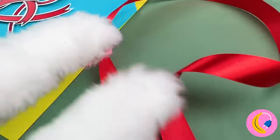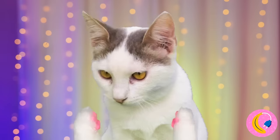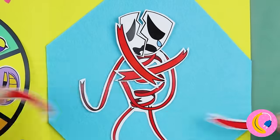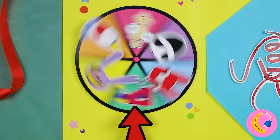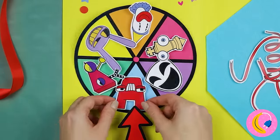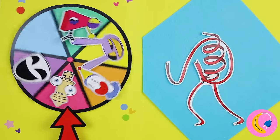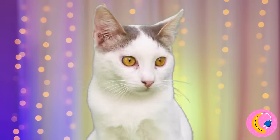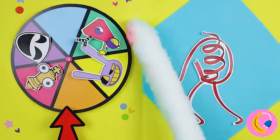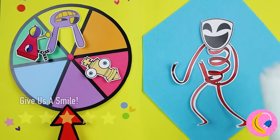Oh, a ribbon - let's catch it. Poor Gangle, she's all in pieces. Let's help - we can start with a brand new mask. The colors match, but maybe we should try something else. It's Kalgamo - well, in happier times. Third time's the charm - Gangle's happy face, just what we needed.